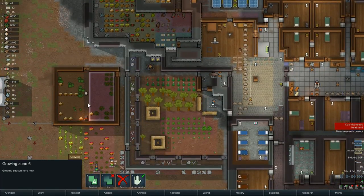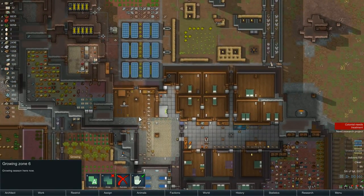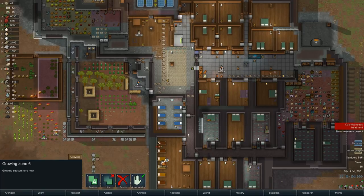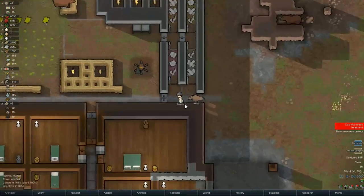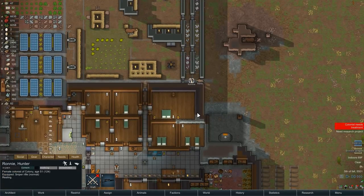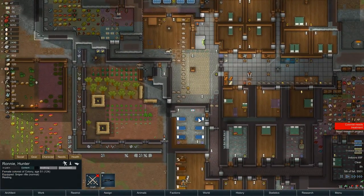Temperature in here is 70, so we're fine. Anyway, Ronnie just caught the plague — how did Ronnie catch the plague? I guess she came across some kind of animal out there, who knows. She's off to rest in the hospital bed.